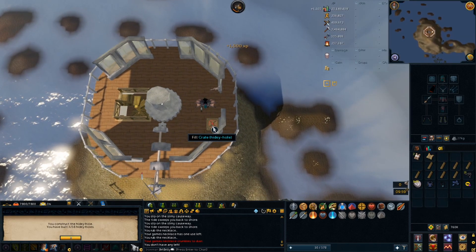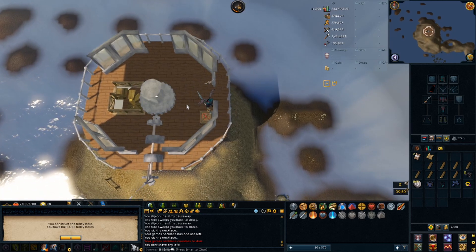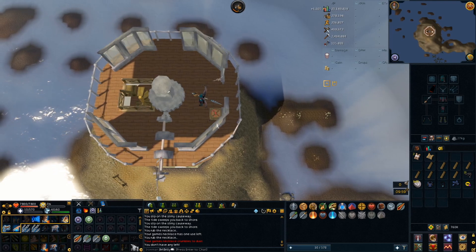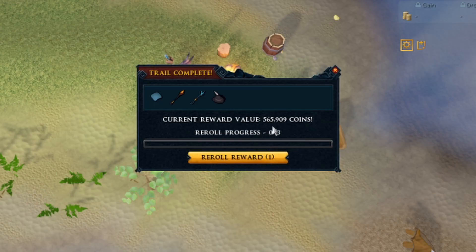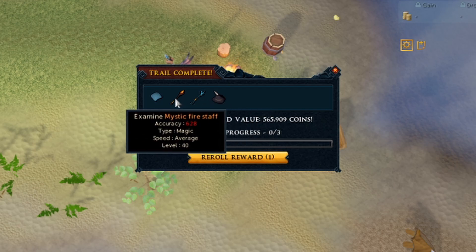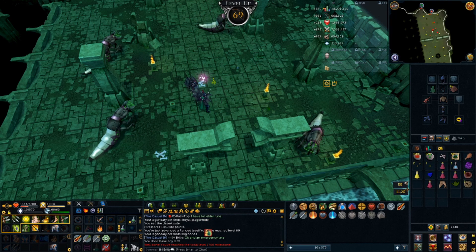So this is the first hidey-hole on my account — actually I've done three. I guess the others are for medium ones, so I need to fill it after I've done this. Let's open it up — black cavalier, a couple of mystic staffs, and some salvage. I'm going to keep that — it's a fortunate component, I'm guessing that's a fortunate component from the value.